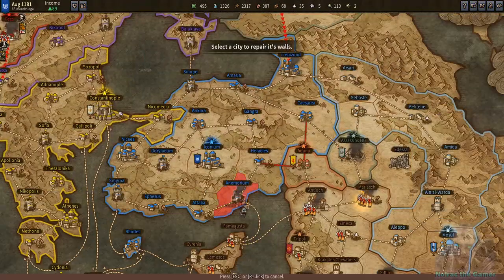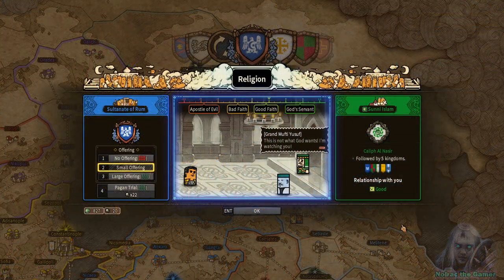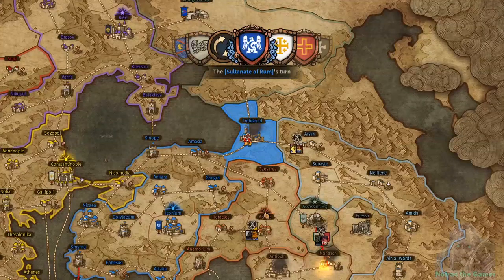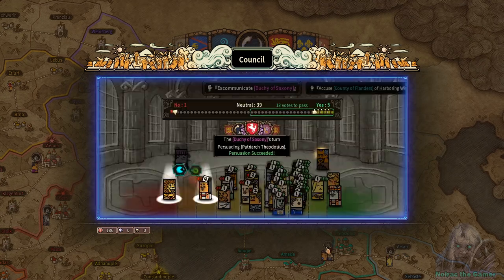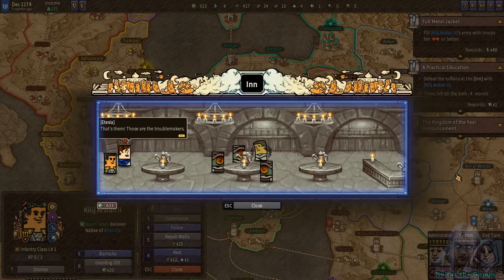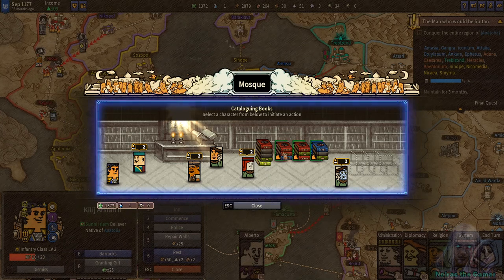Conquering kingdoms or cities nets you bonus resources, and each city has unique resource yields. How favorable you are to your religion can be measured by a slider; being favorable can give you benefits like unit offerings or supplies from the church. There are also side activities to grow your armies, generals, and resources — like recruiting generals at the inn, meeting merchants, and choosing to buy bulk materials or monthly deliveries.